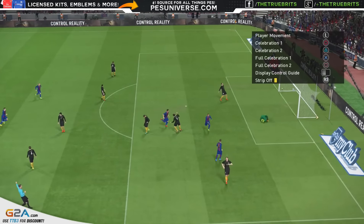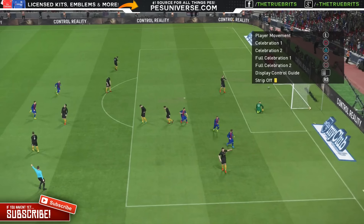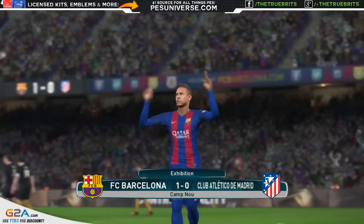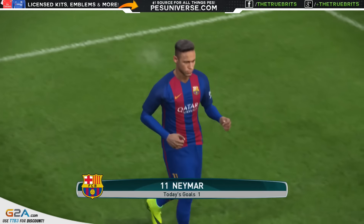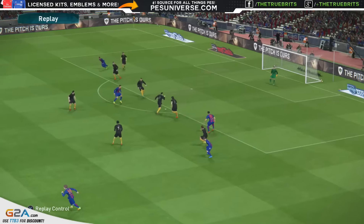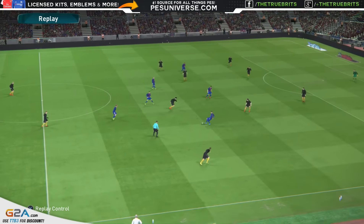What about this from Neymar — an absolute beauty of a volley. If you look at the top right-hand side there, that is the new celebration: strip off, used with R3, and as you can see there is a yellow card next to it. So you will get that yellow card if you whip off Neymar's shirt. I don't recommend doing it early on — save it towards the end of the game with only a couple of minutes to spare, and then you can do that celebration.